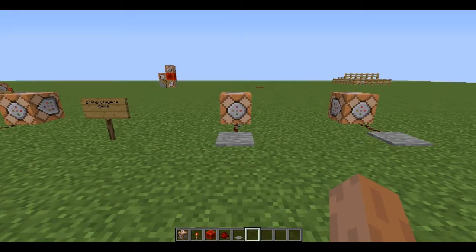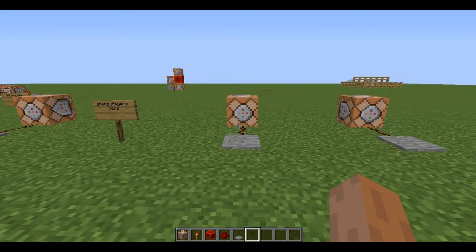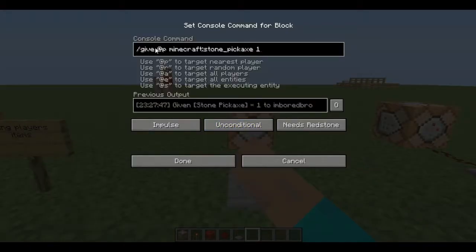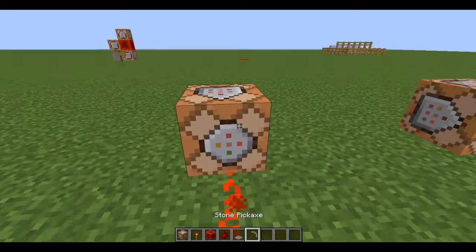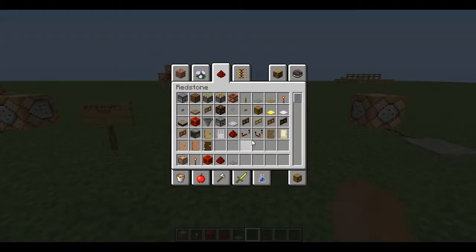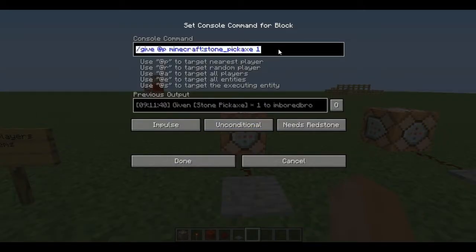Next we want to give players items. Let's say you need them to break through something and want to make it a challenge, but you don't want them going into creative to get items. To give a player an item, type /give @p and then start typing the item name — for example, minecraft:stone_pickaxe 1. That will give you a pickaxe. Step on the pressure plate and there we go — it gives an actual pickaxe.